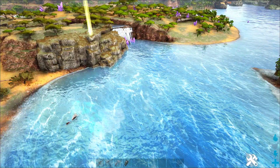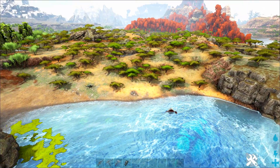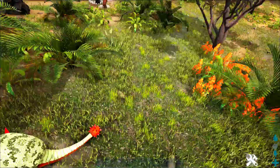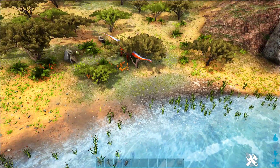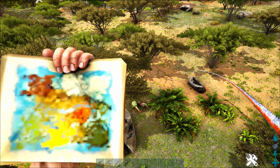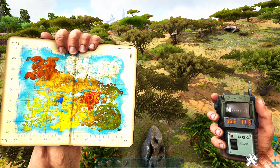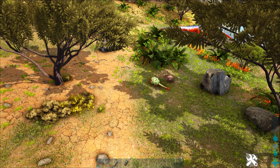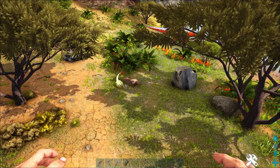My second favorite place is just down the coast from the waterfall in the Savannah area, right across from the swamp — also where you can find those anthills for chitin. We've got a nice lime green and red Dodicarus here, but we also have a Spinosaur and I've seen a basilisk hiding right on this shoreline. Terror birds are already coming in to terrorize that Dodicarus. It's more dangerous, but I do see a lot of Dodicarus in this location, all up and down these hills.